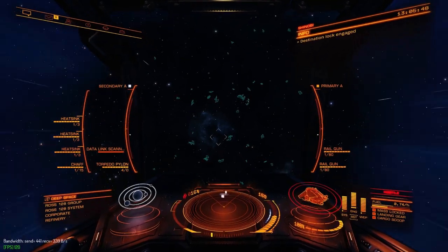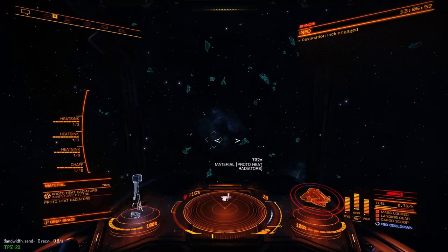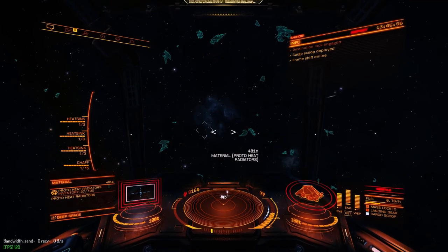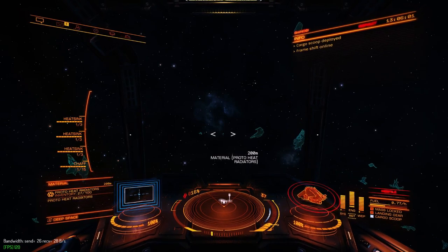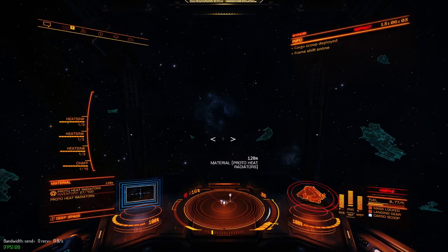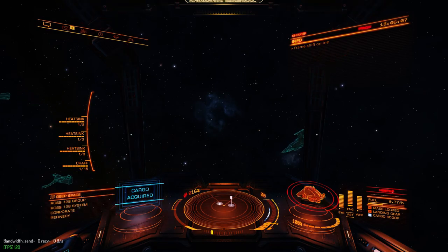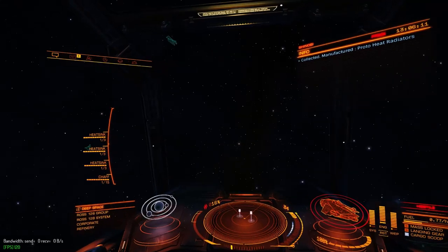As I drop into the HGE, I turn my night vision on so that I can see the debris field and slow down. I identify the materials and immediately start collecting them. As anticipated, the first turns out to be proto-heat radiators. I decide to collect these but not farm the HGE, since there is only one other in the system and I really would prefer some core dynamics composites. On another day I might have decided to farm this, as proto-heat radiators are also an unpolluted source — they're useful for exploiting and trading.